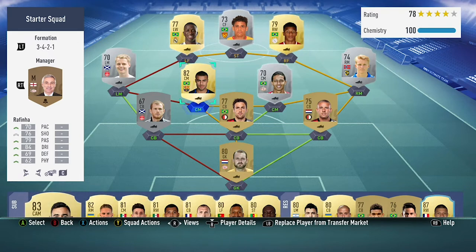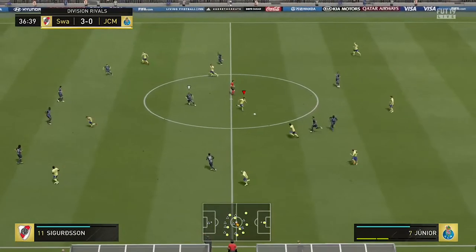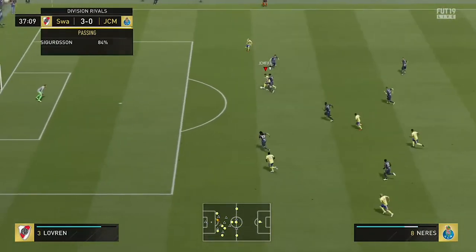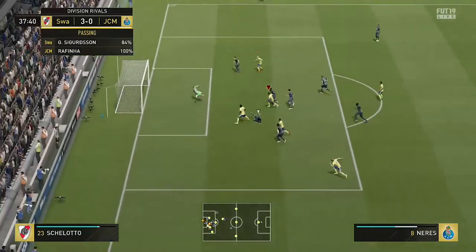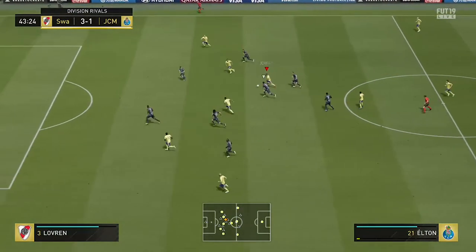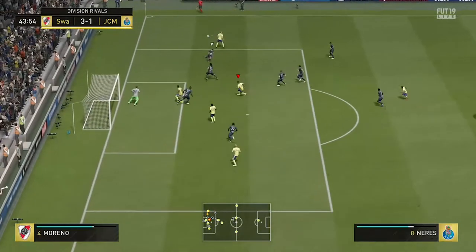So this is the squad, now let's get to the highlights. Starting off the squad builder we're going to go with the goalkeeper. The goalkeeper overall was pretty decent — he wasn't amazing or anything like Ribeiro in yesterday's squad builder — but for an 80-rated keeper he made a few saves, though he did concede a fair few as well. I'd probably call him average as a goalkeeper.